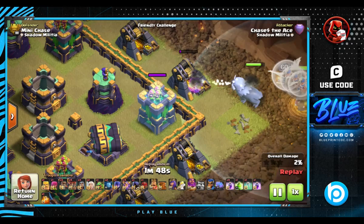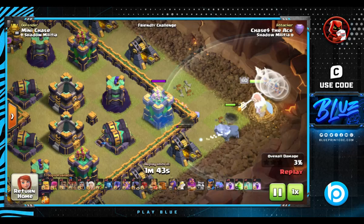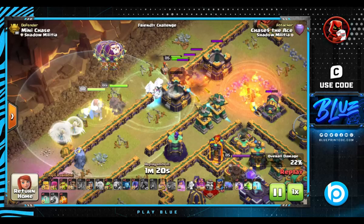Another great use is with the Warden on a Warden Walk. This way you can do some more ranged damage and slow down the defenses so that the Warden won't be under too much pressure. This is great in any smash style hit like Super Ballers, Super Witches, Titans, or even Pekka Smash.